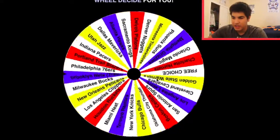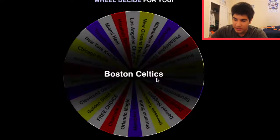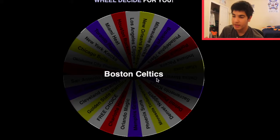So the first spin — we're going to get the Boston Celtics. That's actually really good. I could pick Isaiah Thomas or Avery Bradley, but I don't want to pick a point guard this early. I think I'm going to go with Al Horford, saving my point guard for last. It would be nice to have a center that can shoot. I'll go with Al Horford for my first pick.